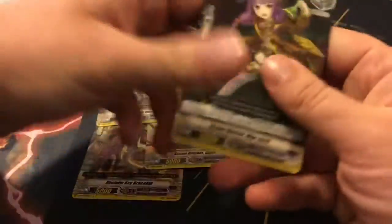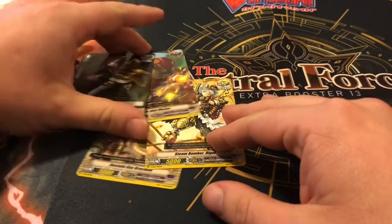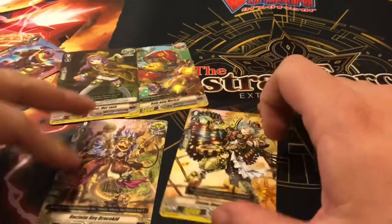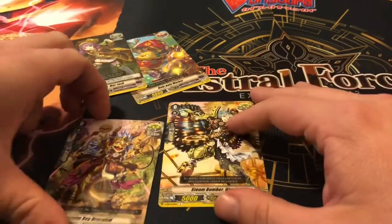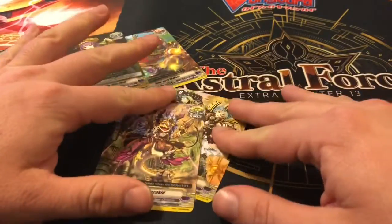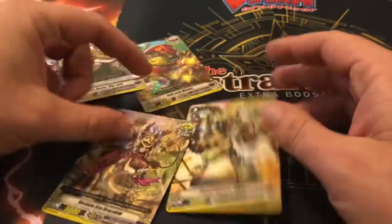We got reprints of three older triggers — heal, draw, and critical. In the future we should be getting another heal and another draw, but we'll go into that in another video. Of course here is our new third critical trigger, so we have the option to run 12 crits if we want, or just splash them around.